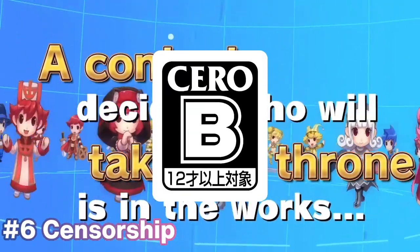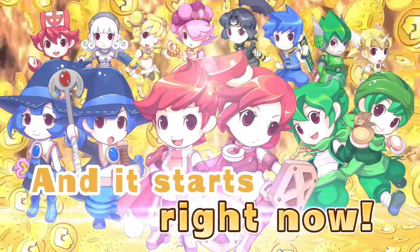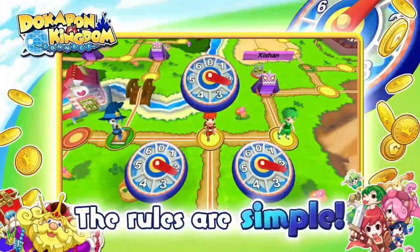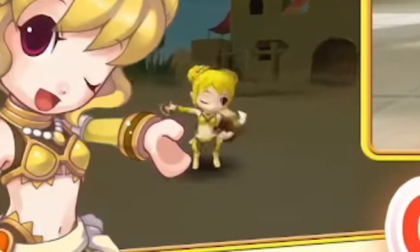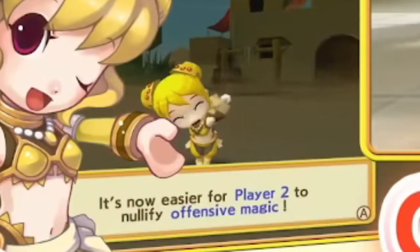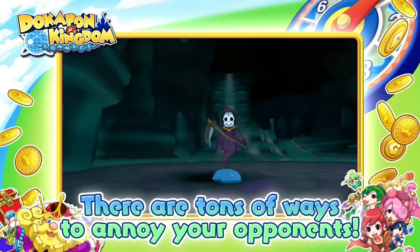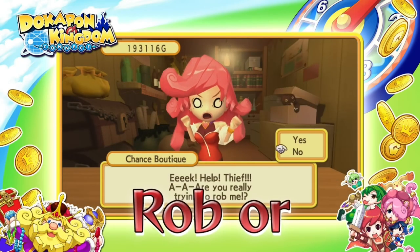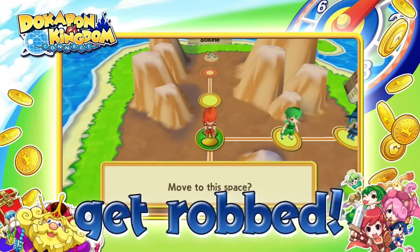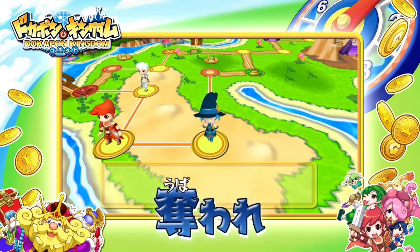Due to CERO guidelines being stricter than when the game first released, Connect has had some characters censored with additional clothing. The female warrior was given pants, and the female acrobat was given additional clothing on her arms, legs, and chest — changes visible briefly on the acrobat's in-game model in the trailer. These changes are consistent for all regions. However, the western release has an additional note of censorship: item shopkeeper Chance has been given less revealing clothing, but only in the English trailer. Looking at the same footage in the Japanese trailer, Chance keeps her original design in that region.